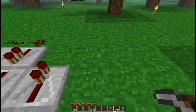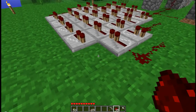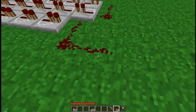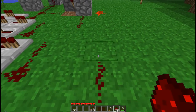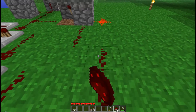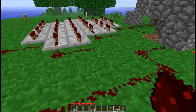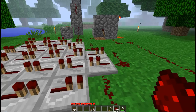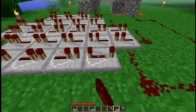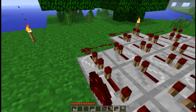Now I gotta get around this wire — go away wire. Okay, now it's connected: 27 delays. Now you gotta set them all — three clicks — to get the maximum delay out of them.